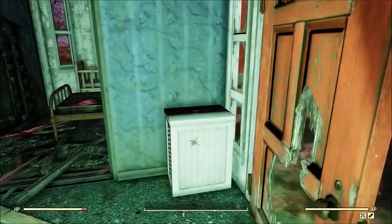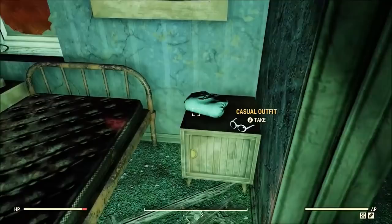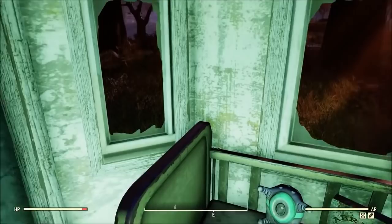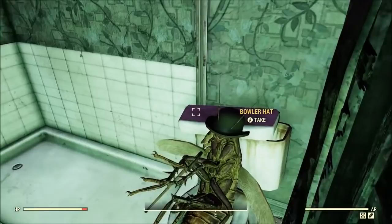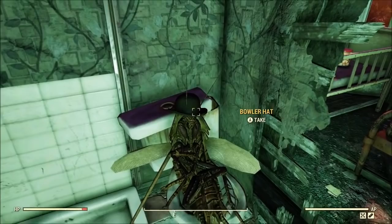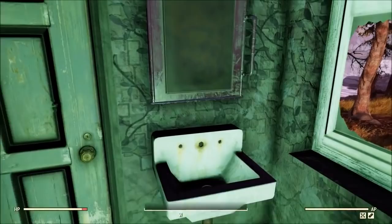I have fond memories of this house from the beta. You have some clothing here, and over by the little baby bed you'll find some adhesive and some junk. That bowler cap right there — that's where I got my very first one while playing the beta, and I've rocked it ever since. Also, that roach is really cool — I've named him Frank, Frankie the roach.